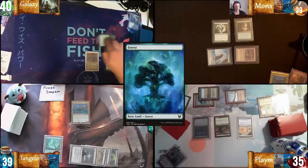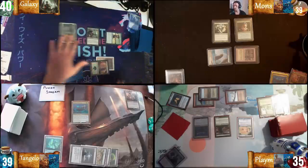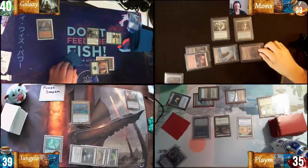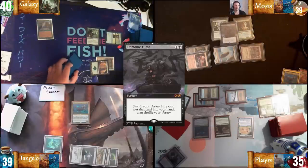Draw — Forest, Elvish Mystic, and Sylvan Library. Draw a card for the turn, play Cinderglade land drop, then play Dwarven Mine land drop, and cast Demonic Tutor. Pass. I also pass.